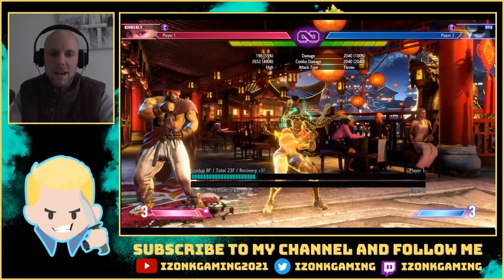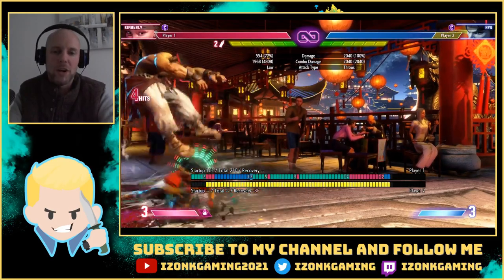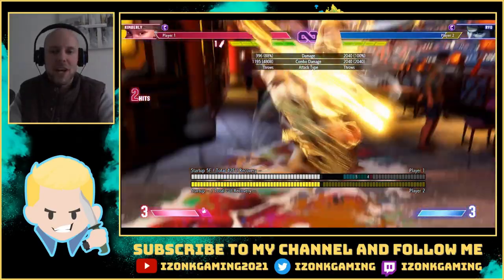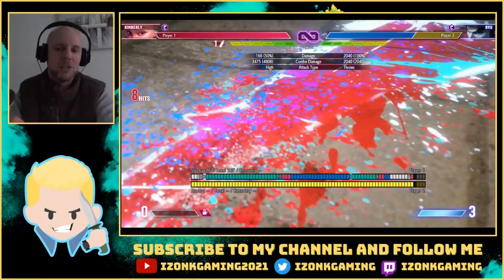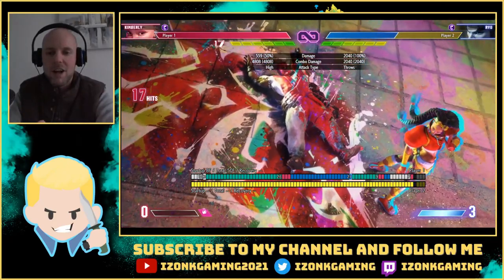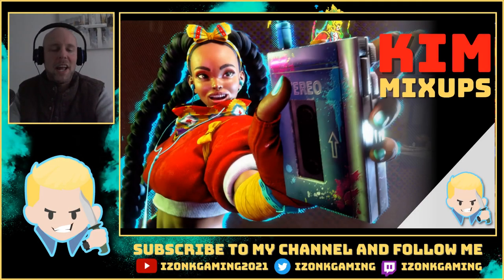And this is what I'm using for the overhead — first we hit a low, then we do the overhead. That low into the overhead of course it's not frame tight; it's something like Cody's pipe setup in Street Fighter 5 where you do a crouching light kick into the overhead that combos into the rock. You guys remember that?